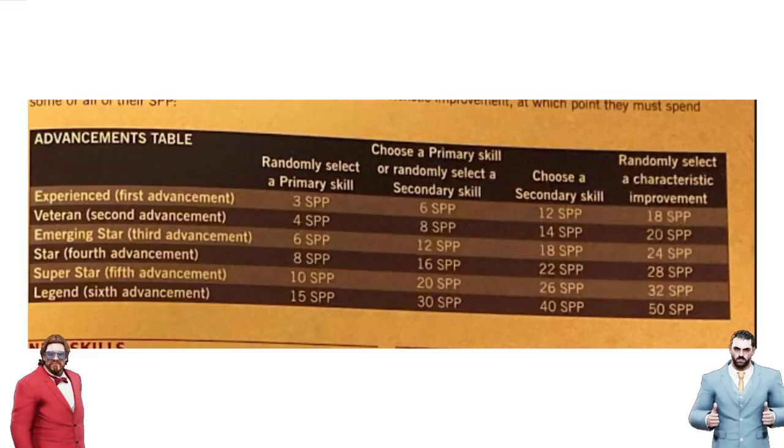Also this characteristic improvement — there are a few things we've got unconfirmed. Number one is that movement nine will be the maximum movement possible, so there'll be no more natural one-turners, and Skaven won't be able to get plus movement at all. And then the chart that you roll on is not completely random — it is weighted. You roll a d16: one to seven, you can choose movement or armor; eight to thirteen, you can choose movement, armor, or passing ability; fourteen, you can choose agility or passing ability; fifteen, you can choose agility or strength; and sixteen, you can choose whatever you want.